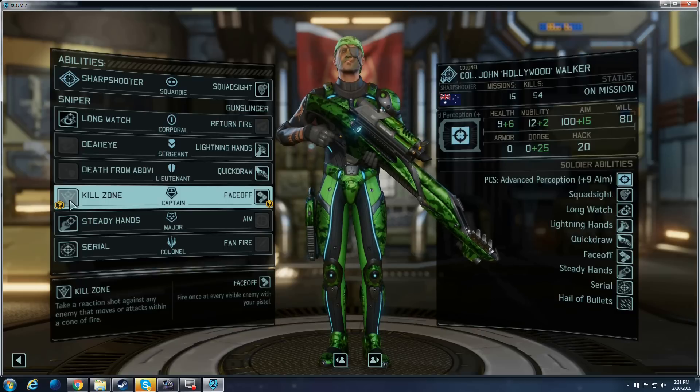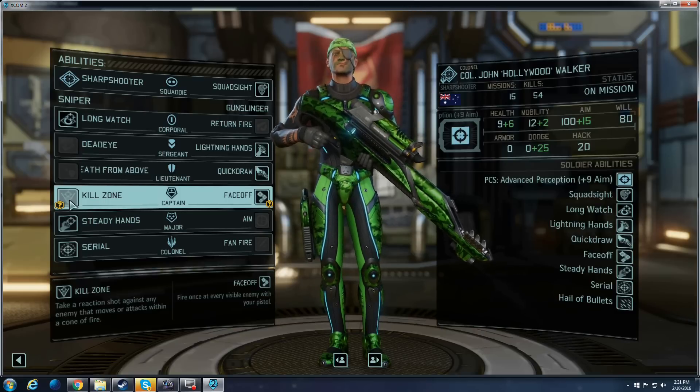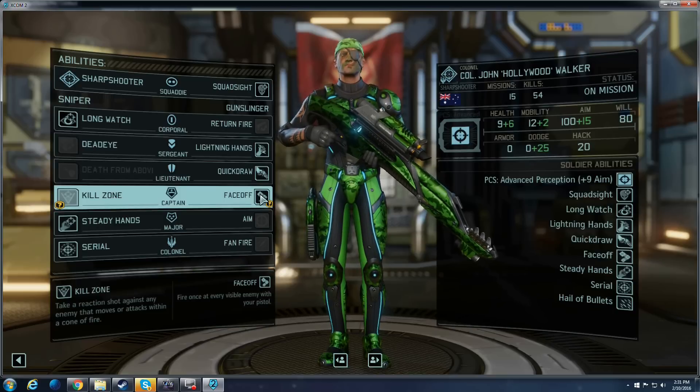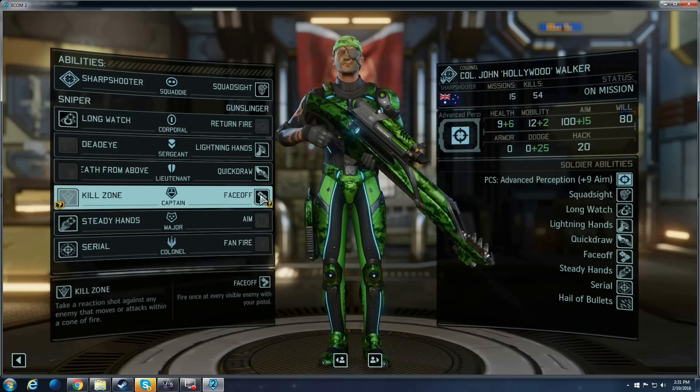If you go the Kill Zone route, I do suggest getting a clip upgrade. Otherwise, Face-Off — pistols never run out of ammo, so you'll always have this as an available usage as long as it's not on cooldown. The only trade-off being that you do have to have line of sight and be within range of them.